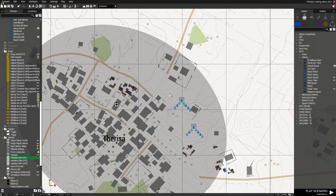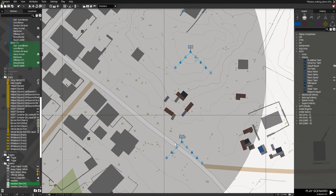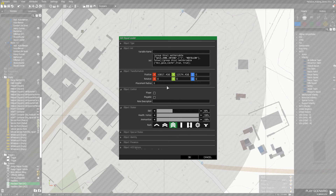Lastly, the third one, which is perhaps the more interesting one, is Move. Again, Zone One — copy and pasting here. So the three types are: No Follow, Fortify, and Move. Those are the three different types you need to understand.